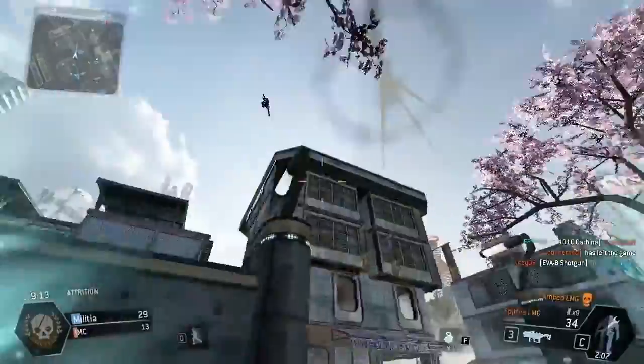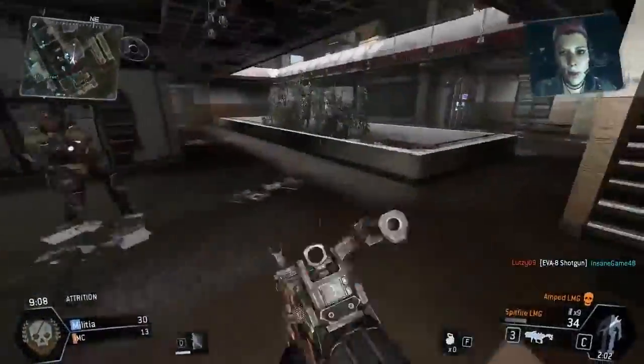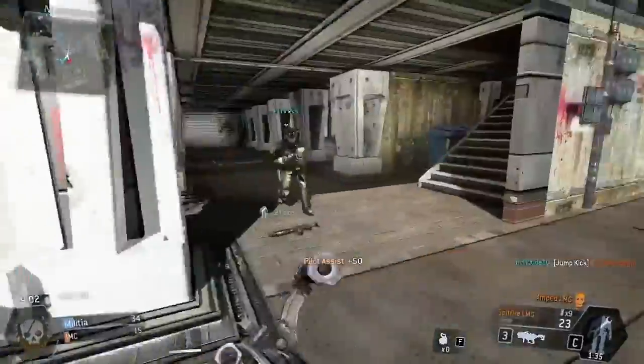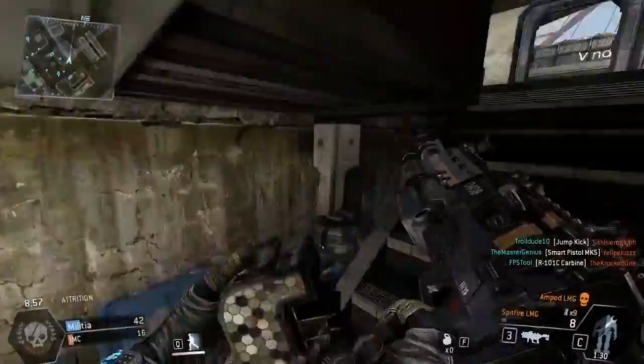I think there's a dude chilling up here in this window. Oh, we got a dude coming down on us. Where did that guy land? I don't even think he made it in the building — he's going to be down here somewhere. He's going to sneak up behind me and kill me, I guarantee it. Oh, here he is. Oh, he just got kicked! One of my teammates just kicked that guy. That was hilarious. Oh, that was awesome.